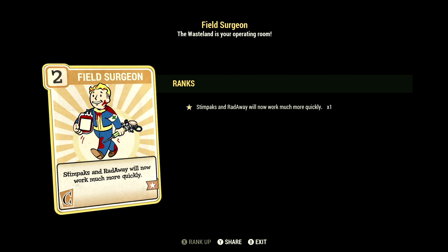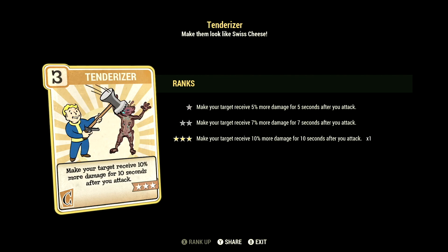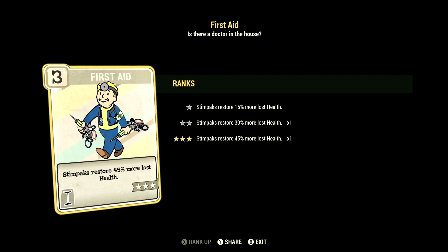Over in Charisma, we have 6, with Field Surgeon at 1 star so Stimpaks and Radaway work much more quickly. We have Strange in Numbers at 1 star — positive mutation effects are 25% stronger if teammates are also mutated. We have Tenderizer at 3 stars — make your target receive 10% more damage for 10 seconds after you attack. Over in Intelligence, we have 3, with First Aid at 3 stars — Stimpaks restore 45% more lost health.